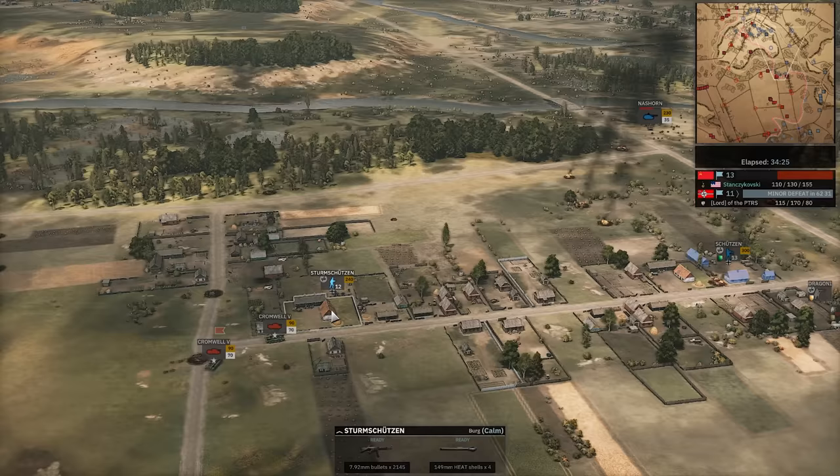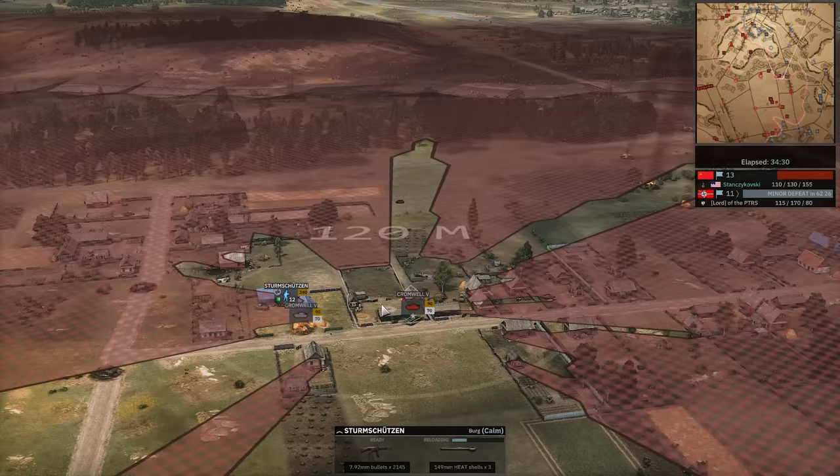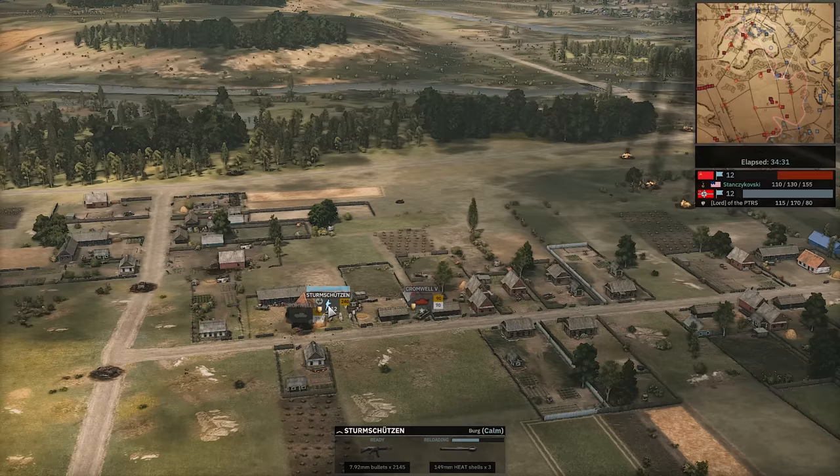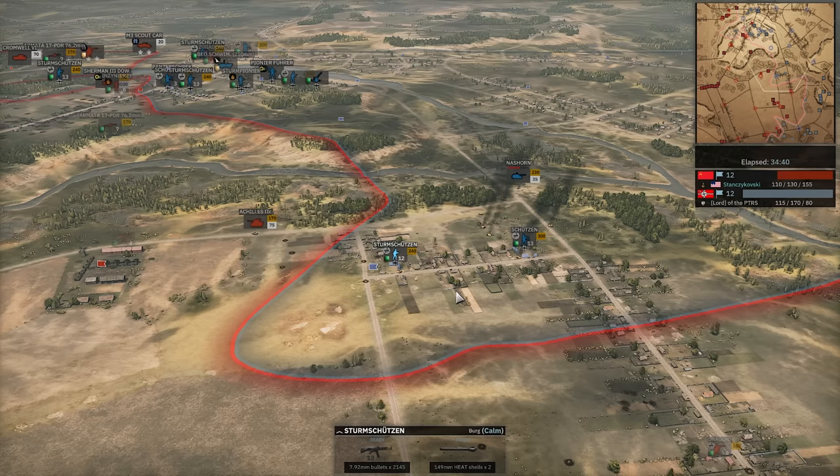Sturmschutzen out of position — there we go, now in position. One Panzerfaust off, chasing down the Cromwell now. It will get another off here. Panzerfaust reload very quickly. Down it goes — what a wipe there. 100 more points of Cromwells down — they are 50 points apiece.